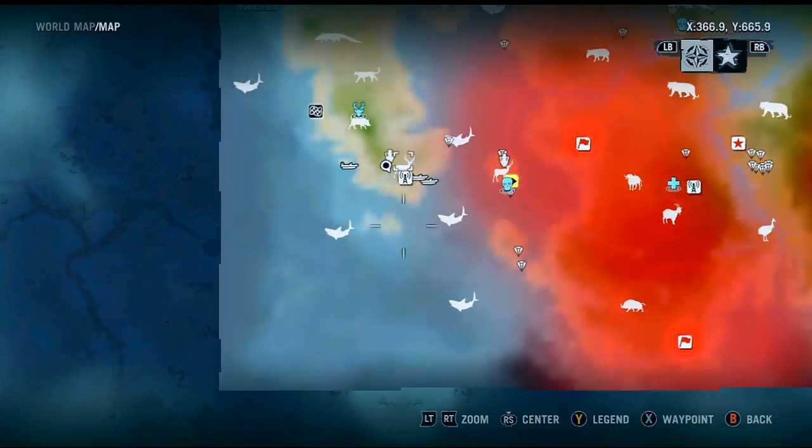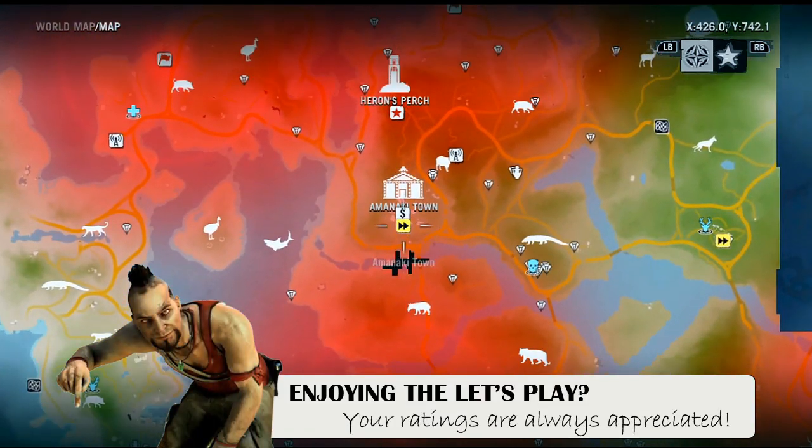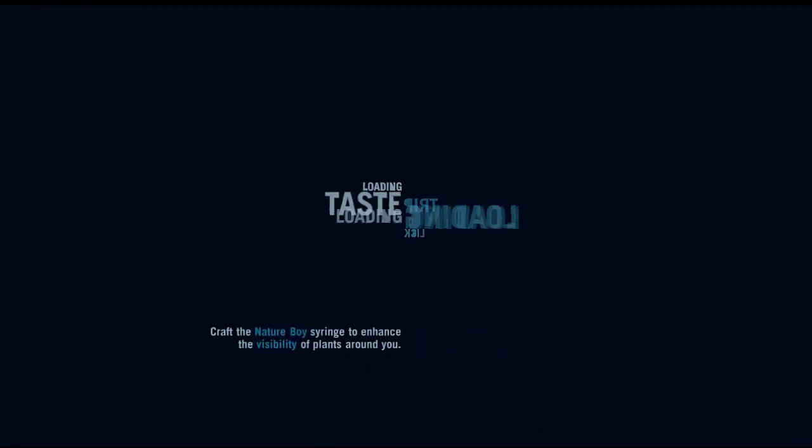We can now hold one more weapon — let's head back to home base, equip ourselves another weapon, and get ready to take on Vas and Hoyt. Although I doubt we'll take them on — we'll probably just get into a little scuffle and they'll get away. We're at least going to go confront them where we think they'll be, find some of my friends. That's what we're doing next episode — thanks for watching, peace out.